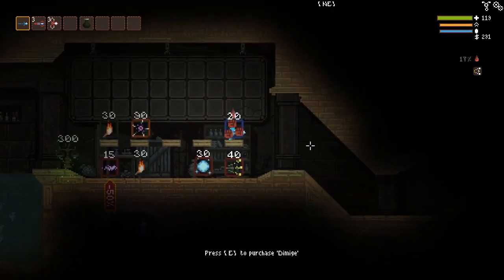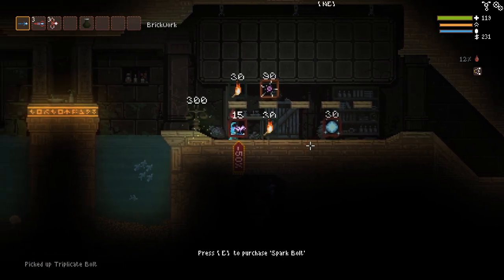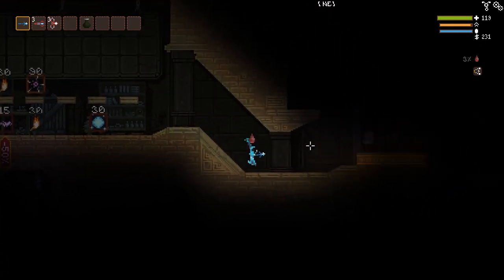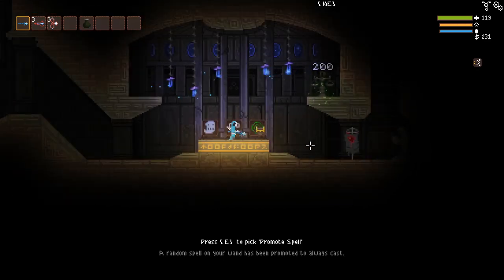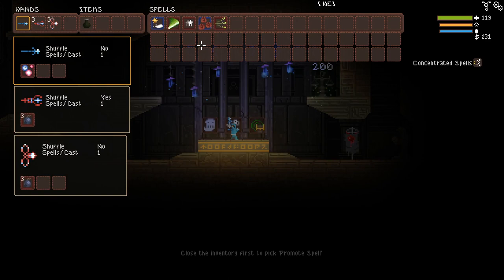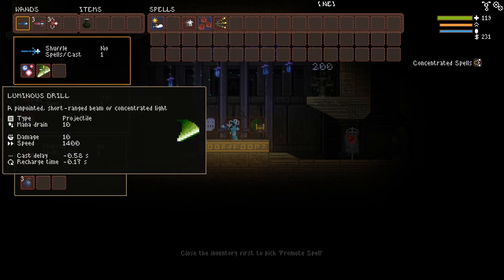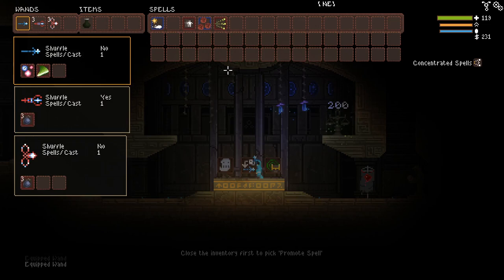Here's Dimage, which is damage up per projectile on the wand — I think it's good to take that for later. Let's see what we get over here. Hey, we got something pretty good already — we got Promote Spell, which makes something always cast. You can make a spell always cast, which is really, really good. Especially, I think luminous drill might be a good shout for that. Adding luminous drill — would that not make it so that we can do kind of insane stuff? Cast a spell that triggers another spell on collision.